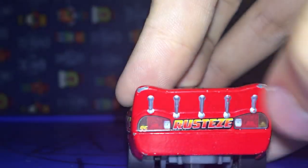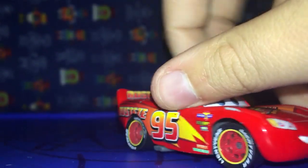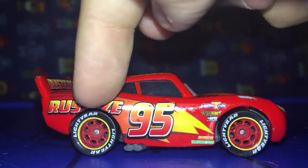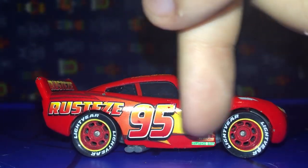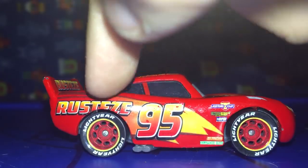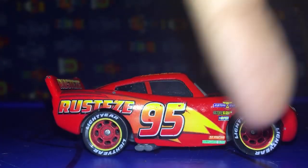On the back we have Rusty's back headlights. And we got no rookie stripe, obviously. On the side we have Rusty's, 95 with the lightning bolt. Lightyear on both tires. We have the yellow rims with the yellow stripe.